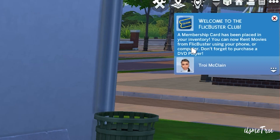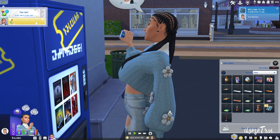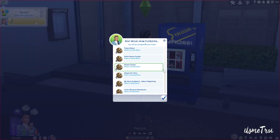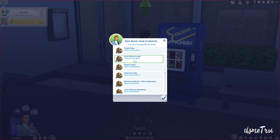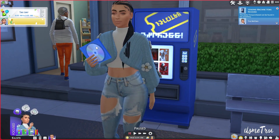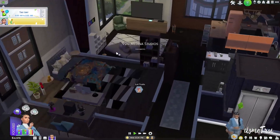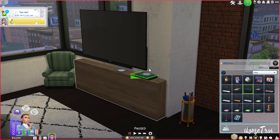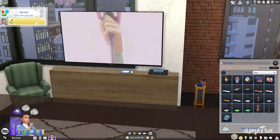A membership card has been placed in your inventory. You can now rent movies from FlickBuster using your phone or computer — and don't forget to purchase a DVD player. Let's rent a movie. Because I have overrides for all my movies, everything shows up as titles I have — I can get Tokyo Ghoul, Sailor Moon — I'm gonna go ahead and get Bleach. Look at my little DVD! You can rent three movies at a time, and you can actually stack DVDs on the disc leech. Ain't that cute!